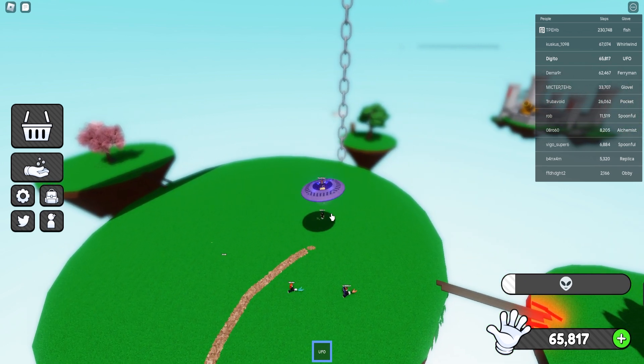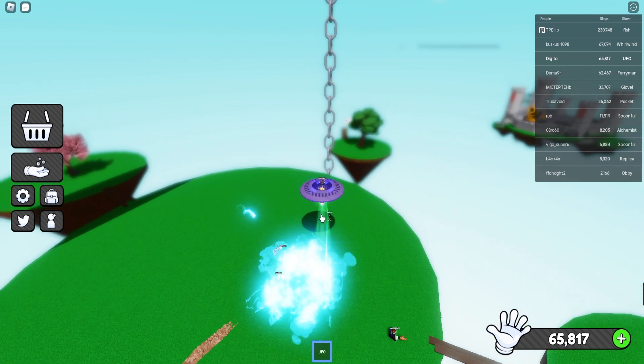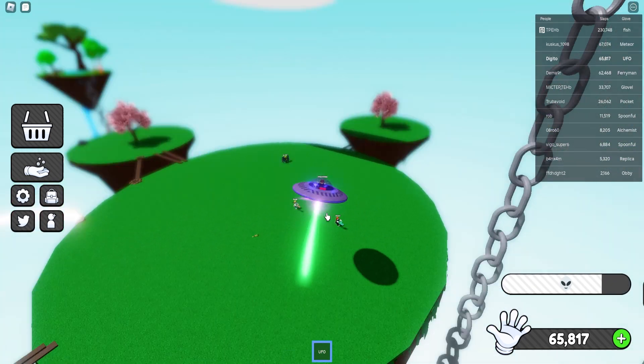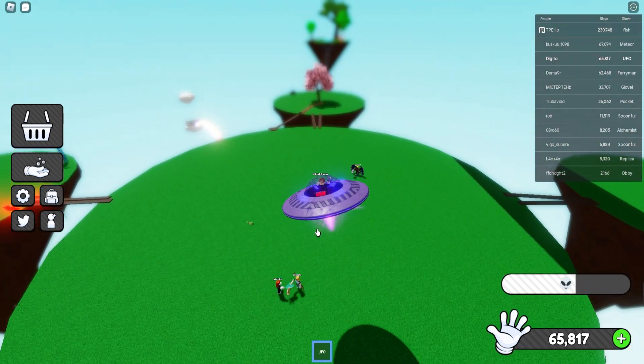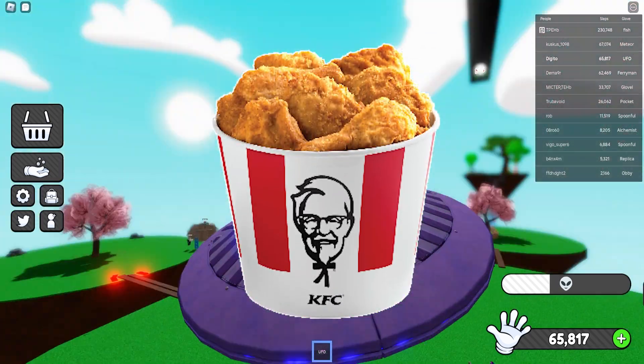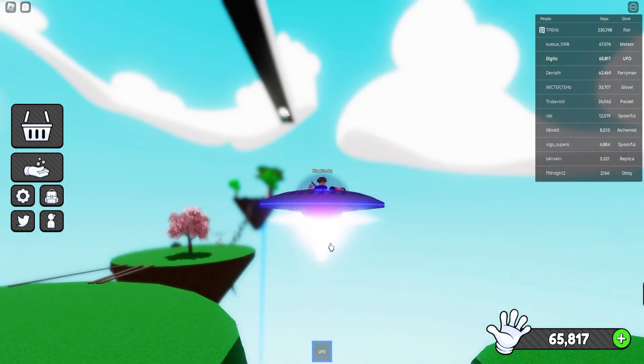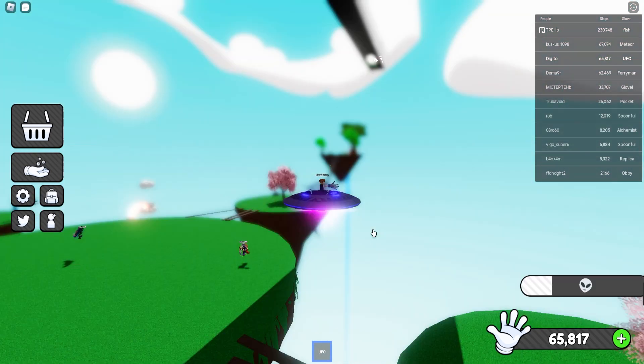We killed someone there, so let me try to kill this guy. It's basically impossible for people to kill you, which is actually amazing. He literally jumped away from the edge because he was so scared. This is one of the coolest gloves in Slap Battles.